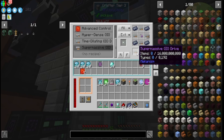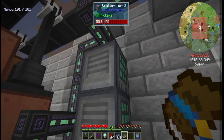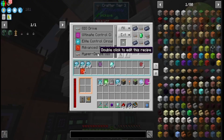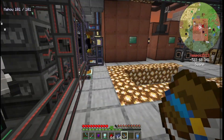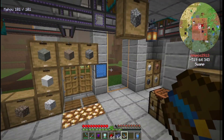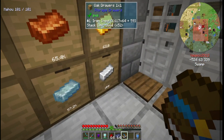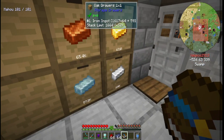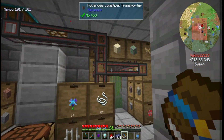It holds, I think, 16 million compared to this, and it also holds over 8,000 types. And if I can get a couple of those in the system right here, I could definitely put in all of my items from the drawers. And trust me, I have a ton of items — like over 104k iron bars. It's insane how much iron I have now.